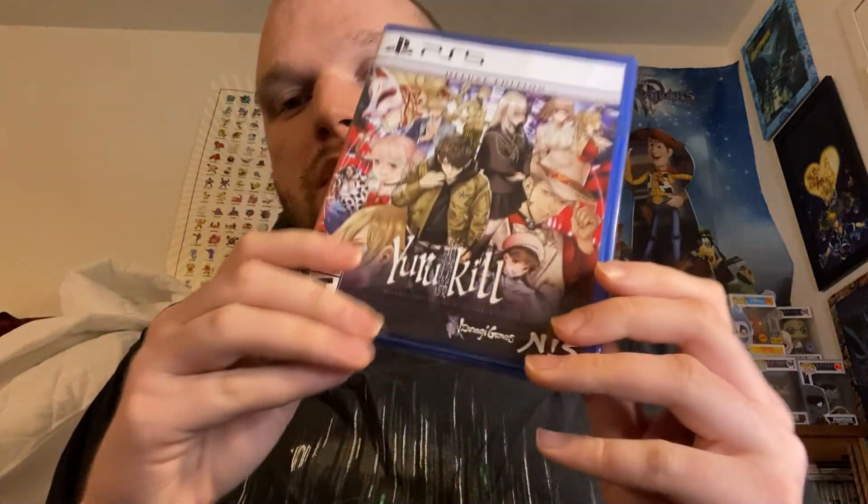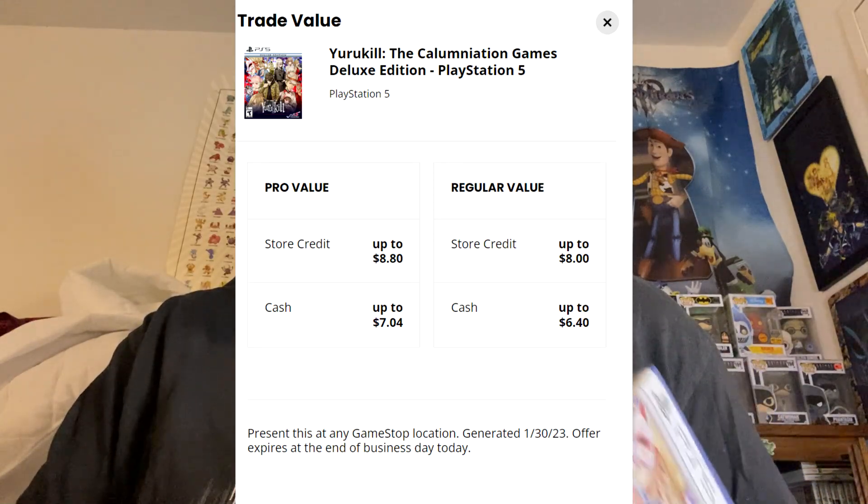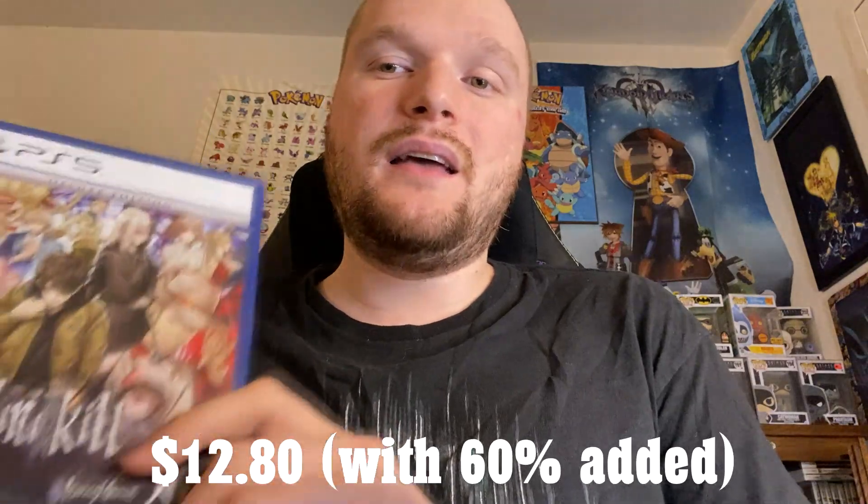Next up is Yuri Kill — a game I thought would be like Danganronpa, but I was totally wrong. I haven't even opened it because after playing the demo I realized it wasn't for me. I picked it up because it was cheap on Amazon, like $10 or $15. It trades in for $8.80 base, or $12.80 with the 50% bonus. One of my bigger holiday buying mistakes.